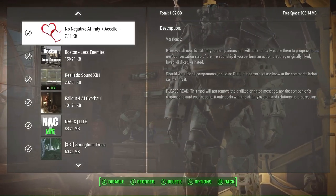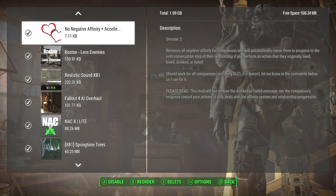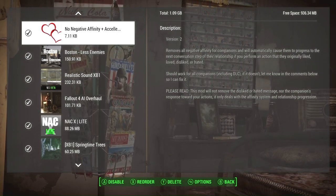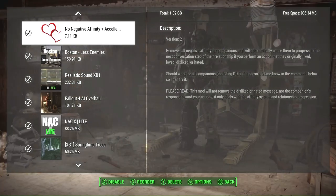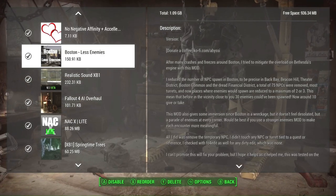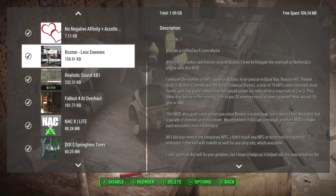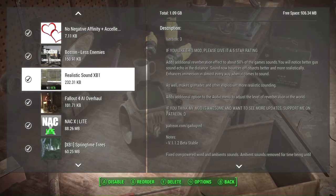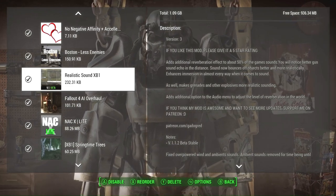No Negative Affinity and Accelerated Affinity will allow you to level up with your companions much quicker and get their respective perks. With negative affinity removed, companions will not dislike any actions you take in the world, so you can progress relationships faster. Boston Less Enemies removes 75 NPCs from the Boston downtown area to improve FPS.